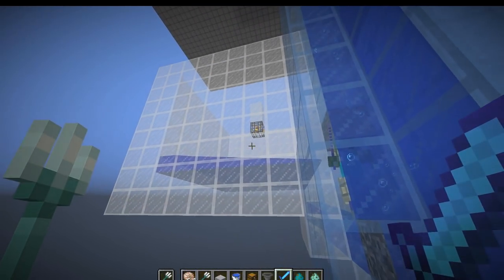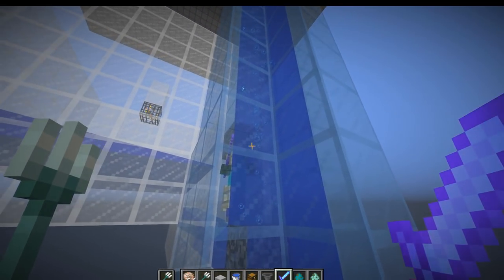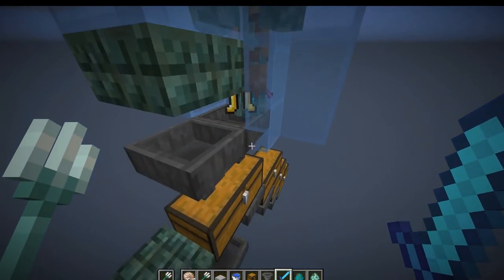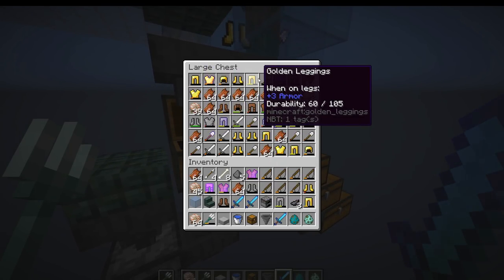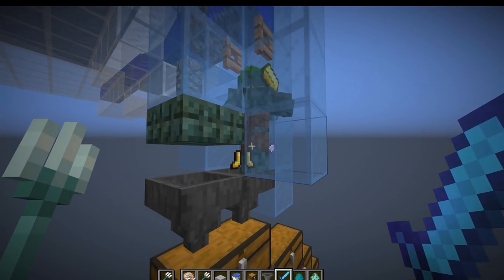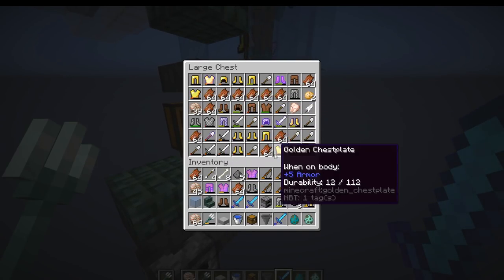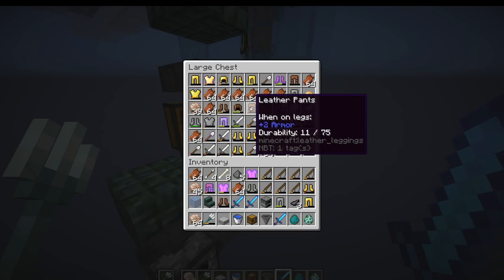The cool thing about this farm is that when you convert zombies into drowned, any armor the zombies are wearing has a 100% chance of dropping. So when the zombie comes down and converts into a drowned, he's going to drop his armor no matter what. You can see tons of different armor sets in here. There's even a rare chance that if a zombie is wearing diamond armor, it will drop. You can also get gold, chain, iron, and even leather armor.